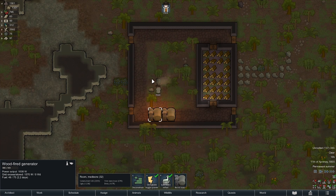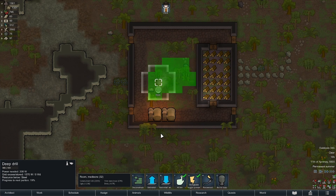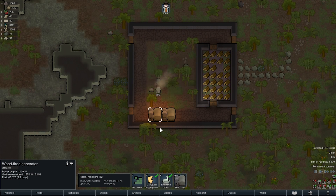They do need a power source nearby, so it's up to you how you do it. I like building something that's easy to tear down and rebuild. Equally, you could run a power conduit across the map — the choice is yours.